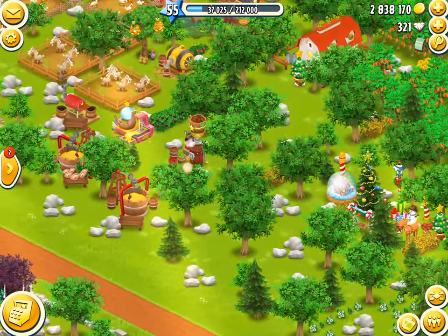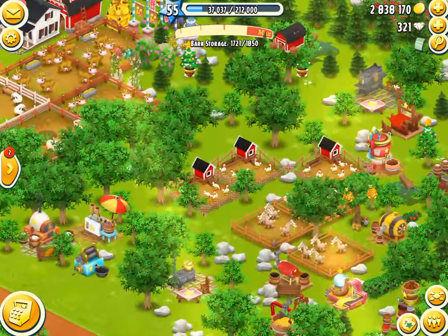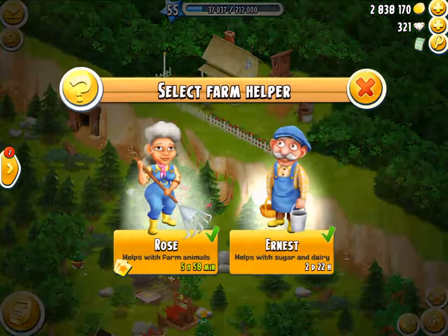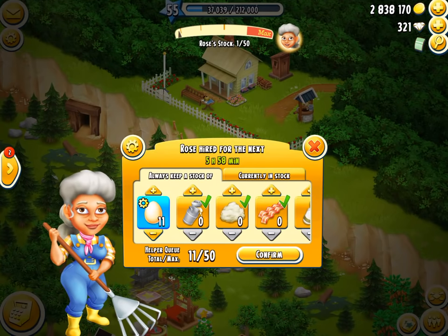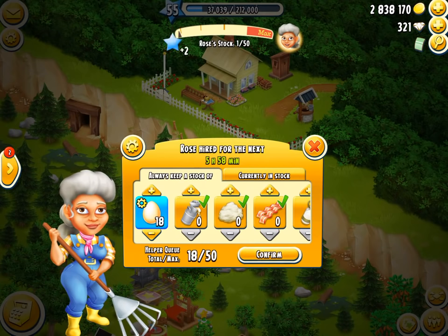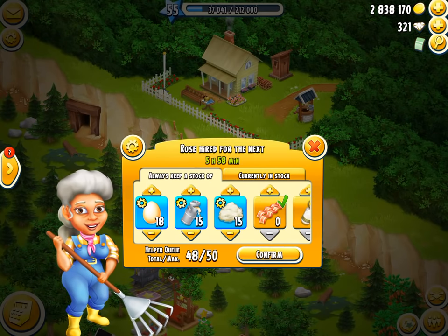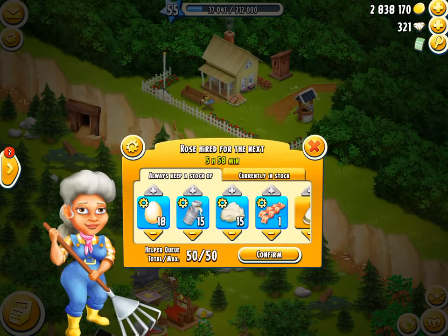We'll do that there and that there. Where is Rose? I'm looking for you, Rose. I need to just adjust those quantities. We can tap up here — okay, that works. We'll put it on 18 of these right here. Rose is so helpful. Then we'll go 15 of them, and 15 of these — there we go, confirm. That works.